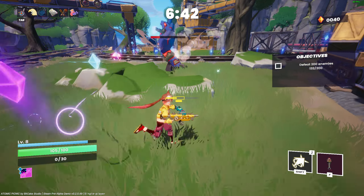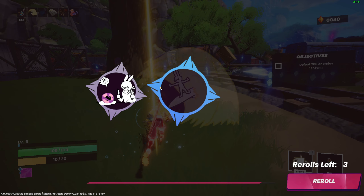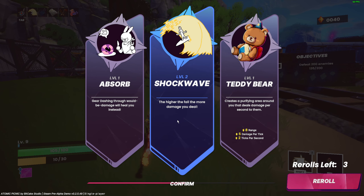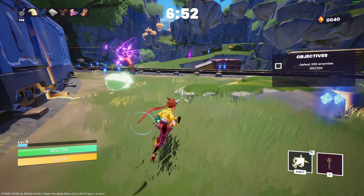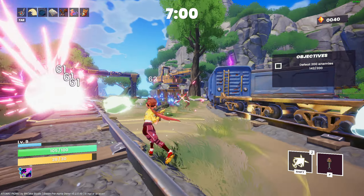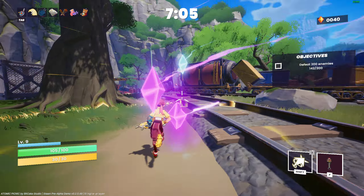Absorb — gear dashing through enemies would deal damage but heals you instead. I don't want shockwave. Teddy bear creates a purifying area around you dealing damage for a second. Oh it also heals! Hell yeah. So they just get damaged when I get close, and it also heals — well that's just good.